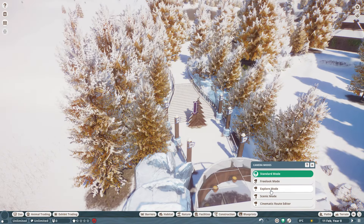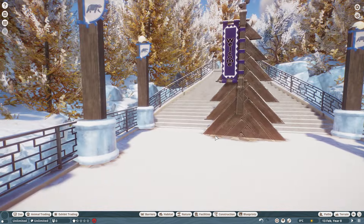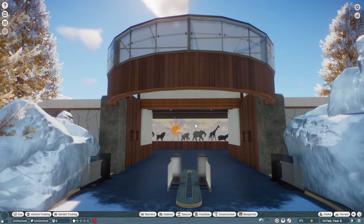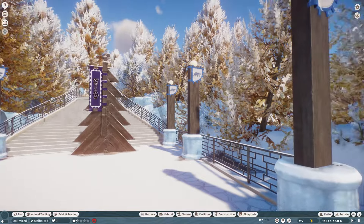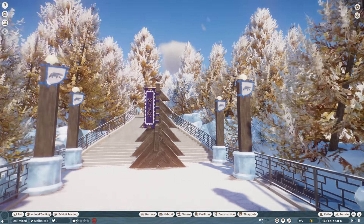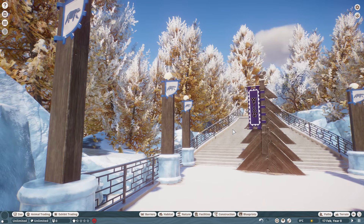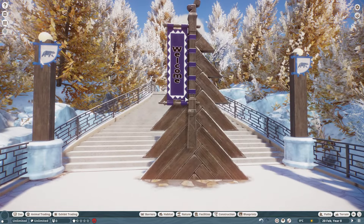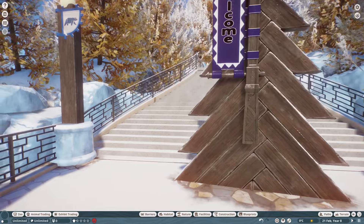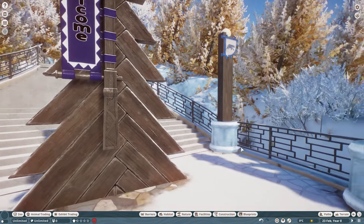Let's go to explore mode so we can see everything from the guest's perspective. Here we have the entry. The first thing you can see is the snow, the ice, and the beautiful trees from the arctic. I really love this combination of orange color in the leaves and white — it really gives that arctic vibe. Here we can see a welcome sign that I customized with the flexicolor. I just love the carvings on the wood from the arctic pack.